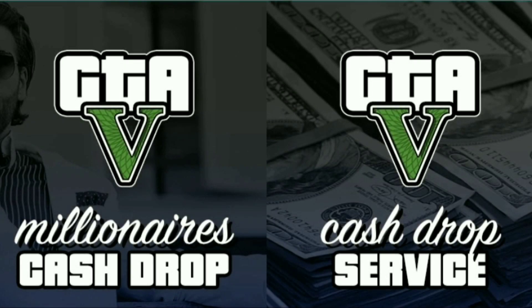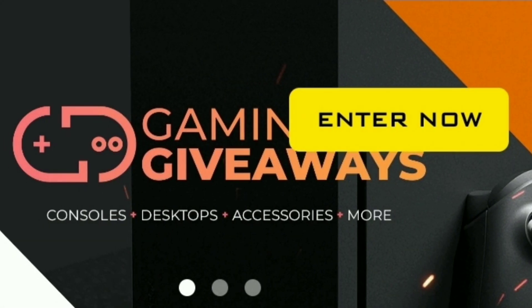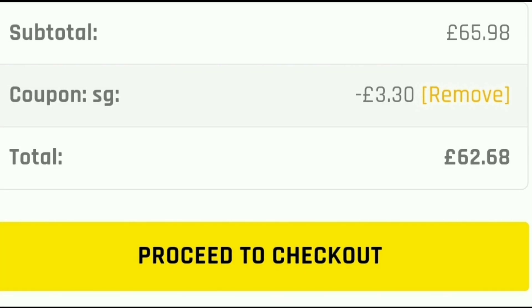Are you looking for money and RP services in GTA Online? Go into the description and check out DigiZani and DGZGold — they're insane. Use code SG to get 5% off.